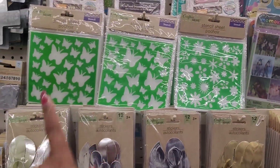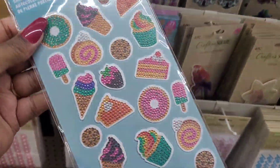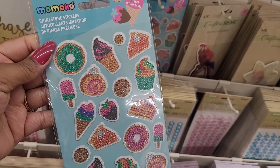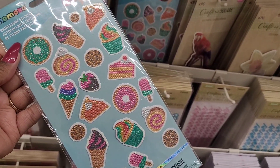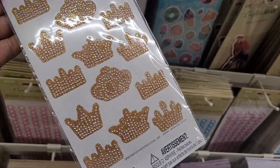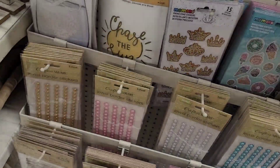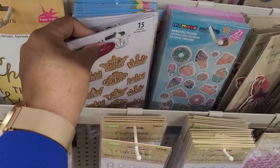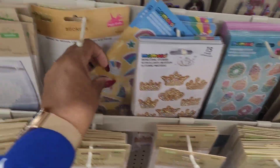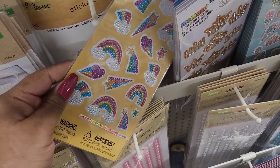I see they have some new little stencil sheets. Oh, look at these down here - they got some bling bling! Look at that, those are really cute. Rhinestone stickers, you get 21 - look at those, I'm gonna get those, knowing I don't need them. And look at these, those are real pretty too - I'm gonna get those too. They have some with rainbows - y'all see those? Rainbows.